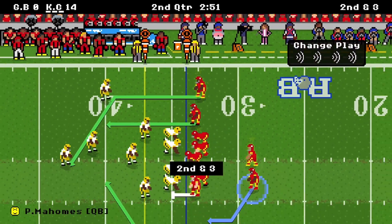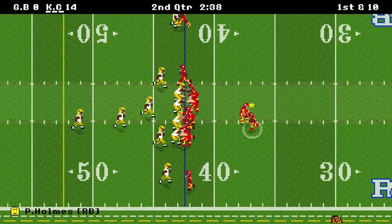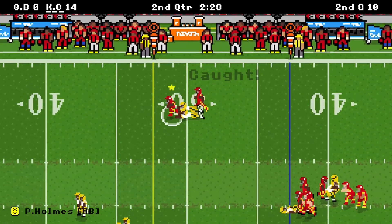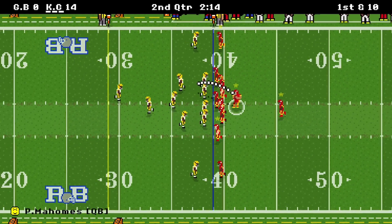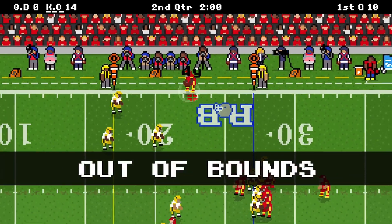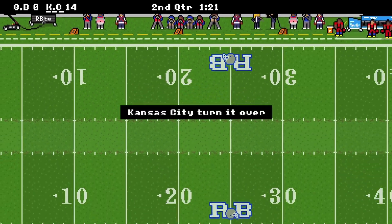We get seven yards with Tyreek Hall. On second and three, check down to Holmes for eight yards. On first down we run it, just get back to the line. On second down, Holmes breaks a tackle or three and gets 18 yards and a first. On first down going medium-deep to Tyreek Hall for 12 and a first. Another pass for four yards, second and six. We try the run — and Holmes fumbles it for the second time in a game and a half.